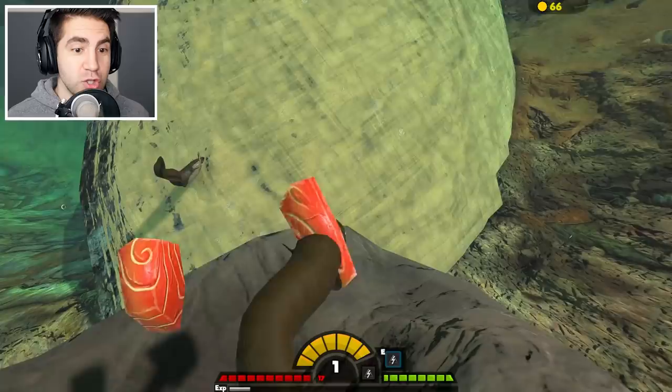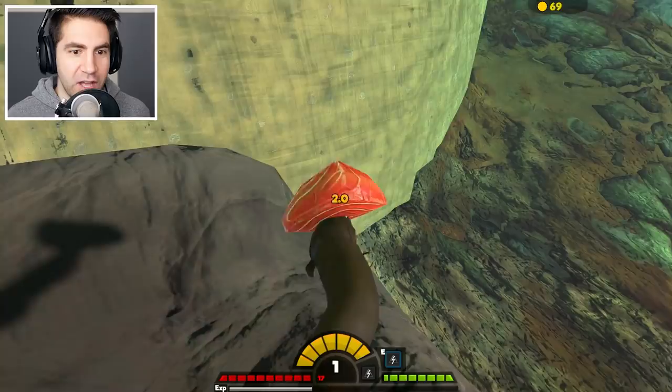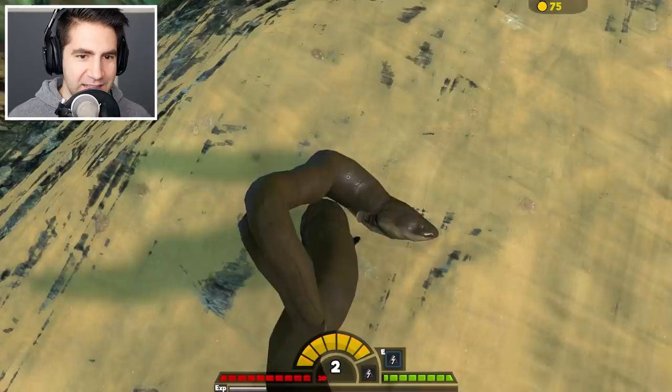Look at my poor little eel friend down there. This is amazing — this is a brand new ability. We've never had this ability before. Level two. I hate to do this, but gonna have to eat ya. Actually, I don't know if I can. I can't bite him. I just gotta bring him to the surface somehow.